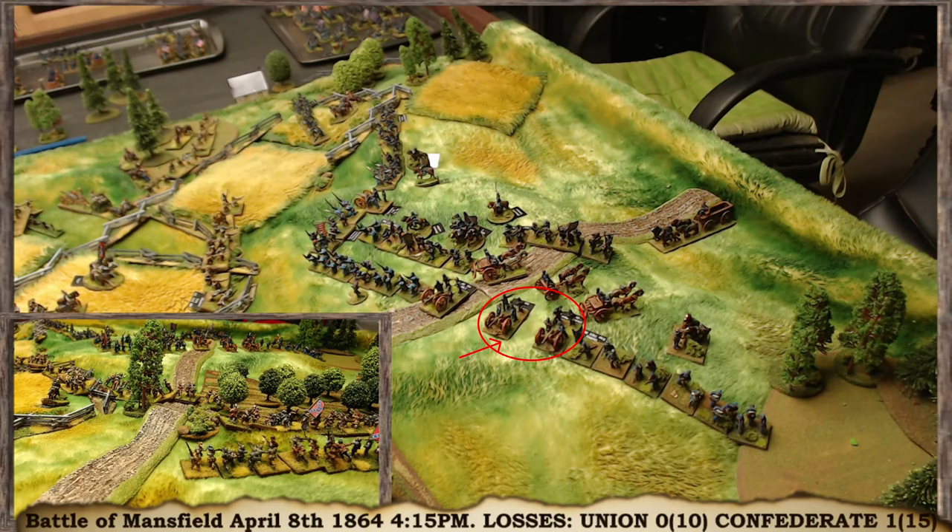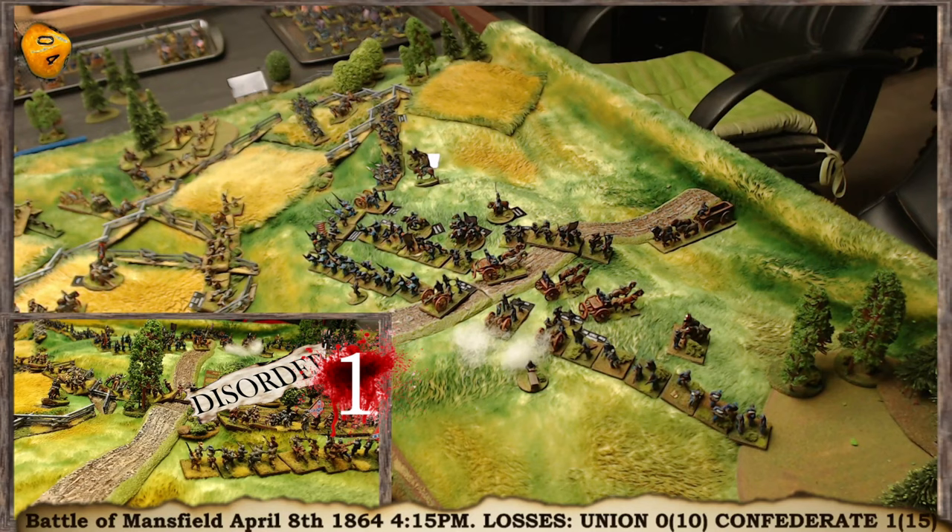They roll a 10. No attached leader, but those guns are now low on ammo. A 10 for an experienced unit means telling fire: brigade disordered, lose one troop stand. They just rallied but now they're disordered again and lose another stand — now worn, down to 7 stands.